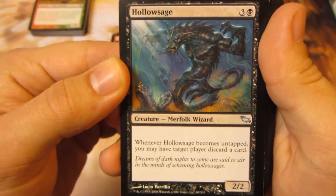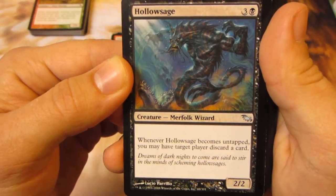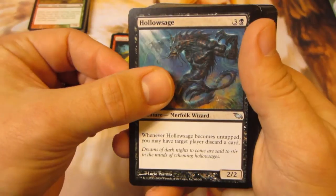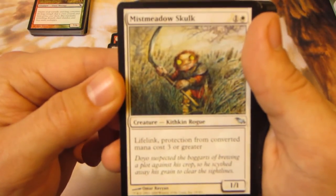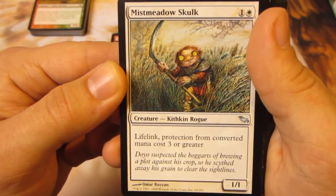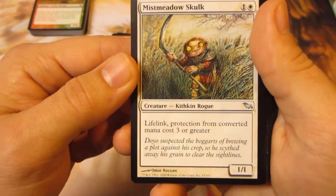In the color of black — one black, three colorless. Whenever he becomes untapped, you may have target player discard a card. Nice, I like that. And here we have a Mist Meadow Skulk — two mana for a 1-1 lifelink, protection from converted mana cost three or greater. That's cool, I've never seen that before. Kithkins are so weird looking, though.